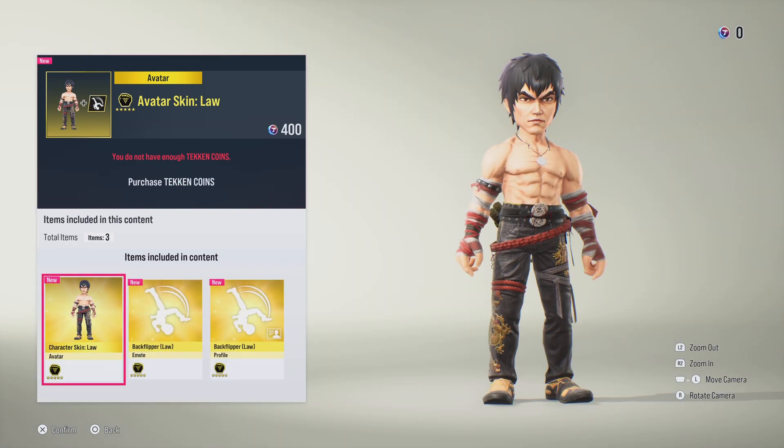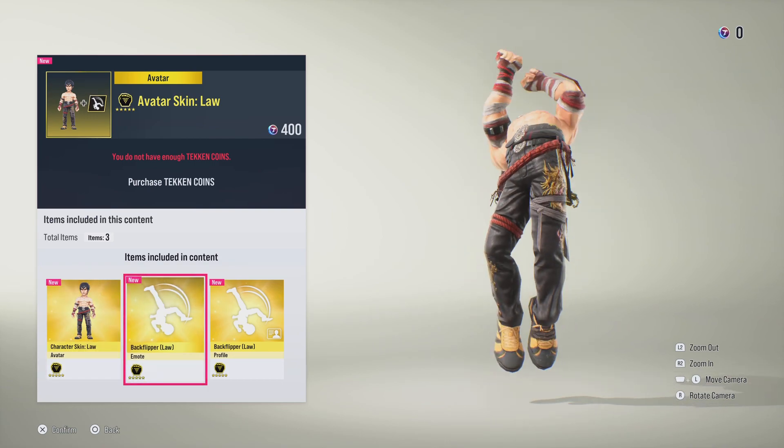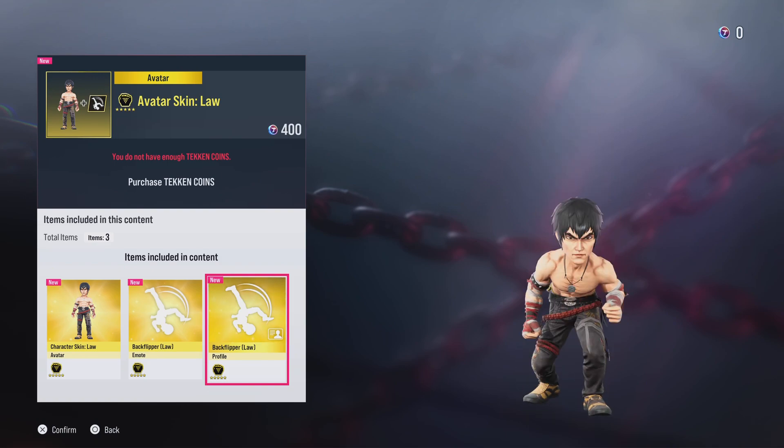It's very very quick and it snaps as well — the move is very very quick. Moving us onto Law, Forest Law to be exact. Again exactly the same as he does look in the normal game. We have the back flipper emote, one of Law's famous moves.